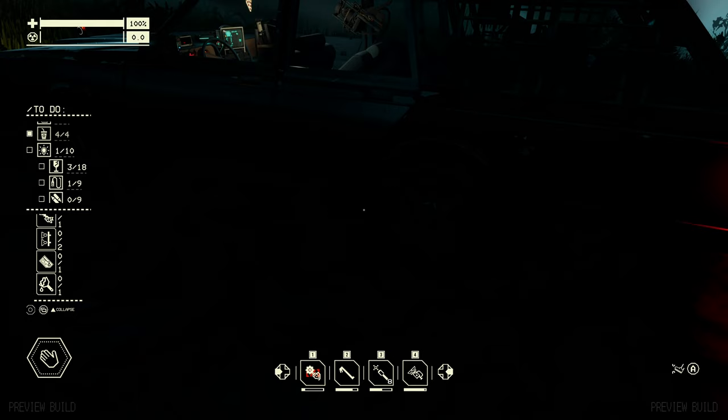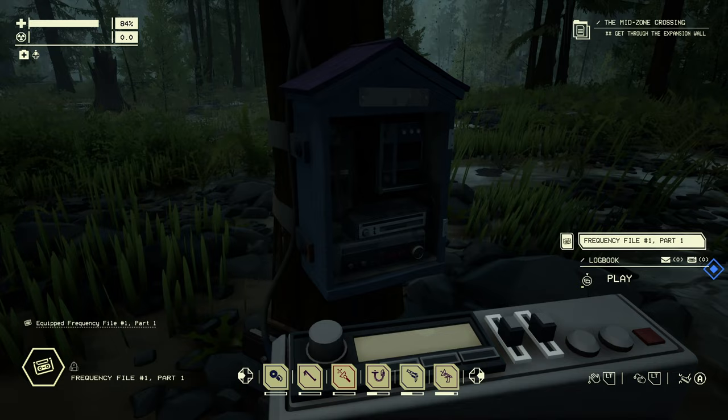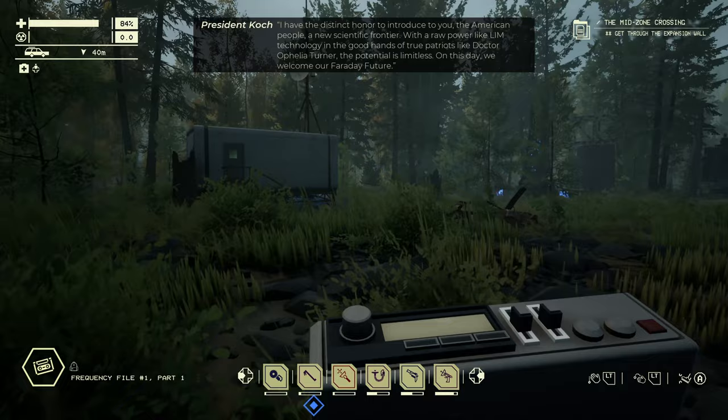Don't miss out on the mysterious audio recordings spread around the exclusion zone — they give you loads of interesting backstory on the characters and what happened there. You can see them on your map with a small tape icon; well worth picking up and listening to while you're walking around the scary woods.